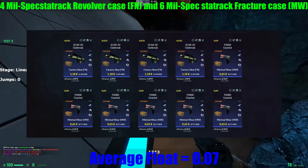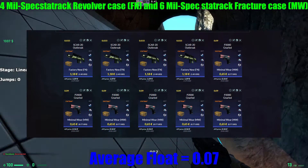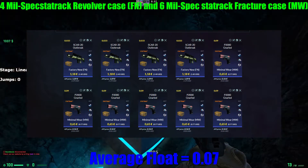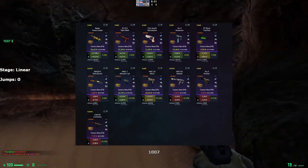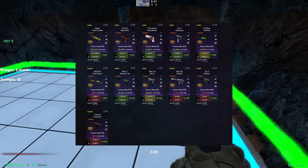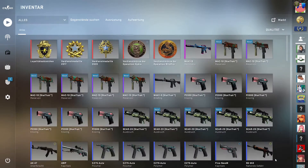For the last trade-up you need four mil-spec StatTrak Revolver Case skins and six mil-spec StatTrak Fracture Case skins. The average float must be below 0.07 to get all in factory new. With this trade-up we have around 60% chance to get profit, from 2 cents to 14 euros and 50 cents with steam taxes. For this trade-up I paid around 8 euros and 64 cents. And now let's see what I can get.